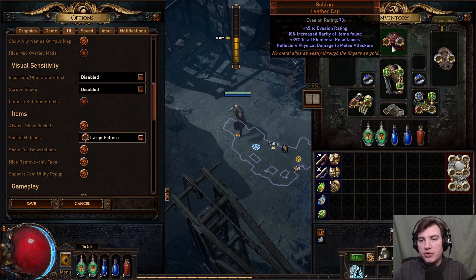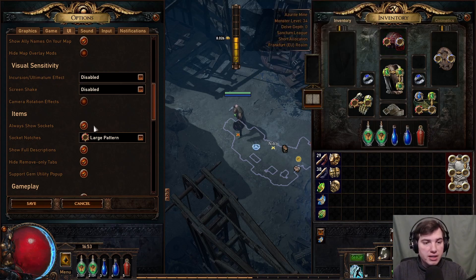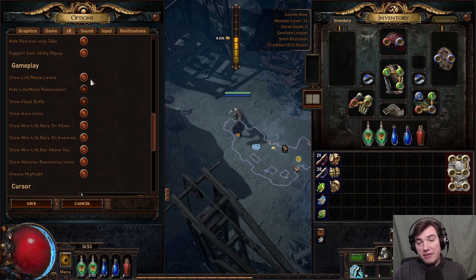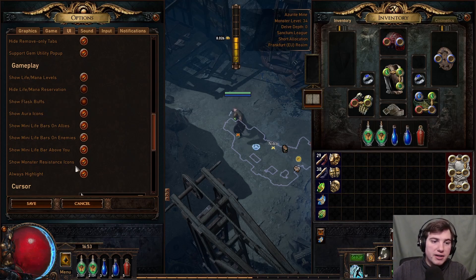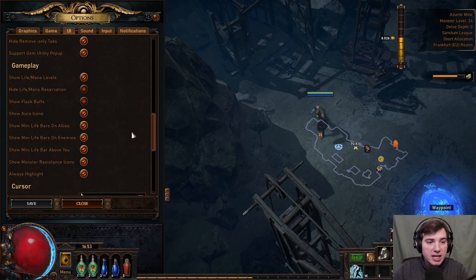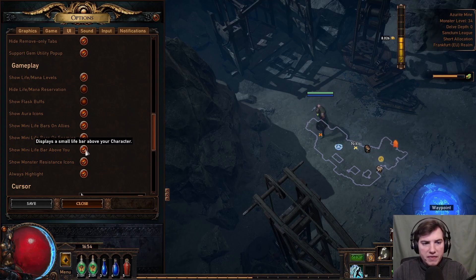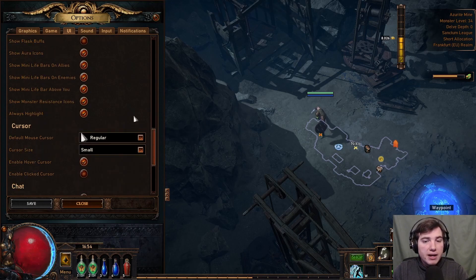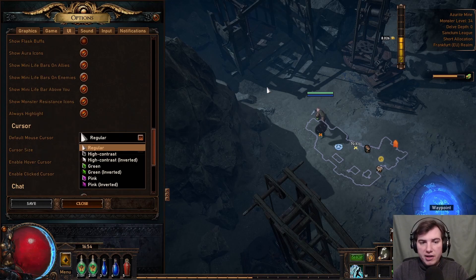I'm not colorblind so I use the default option. I can highly suggest enabling 'Show Life and Mana Levels' — it's more information and can only be beneficial. Aura icons show which auras are currently active on the left side. Mini life bars for enemies and allies are also useful — for example, the life bar buff on your character means you don't have to look at the bottom corners to check your life or mana pool. For cursors, there are different sizes and colors available — if you have trouble finding your cursor on screen, choose a larger or more visible one.